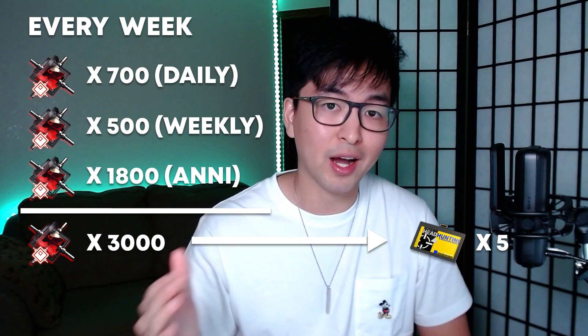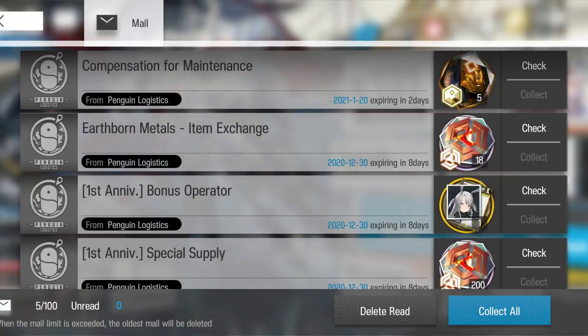Assuming roughly 4 weeks every month, that equates to 12,000 Arundum, which is 20 summons. From my experience, it takes an average of 50 pulls to proc a 6-star, unless you're very unlucky. So the pure free-to-play experience can still be enjoyable. On top of this, remember that you can get free currency while completing the story, participating in different events, and of course, maintenance. But for now, let's put those aside and hop into our swiping options.